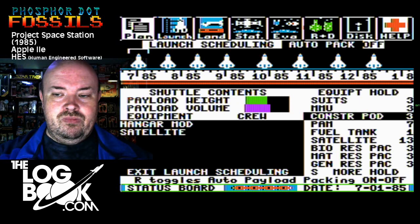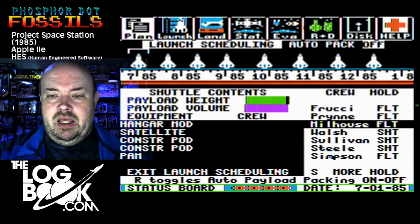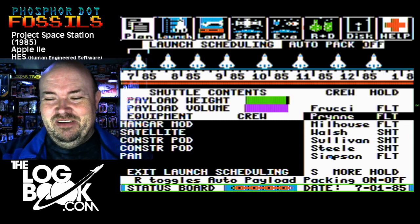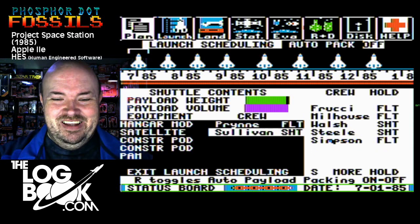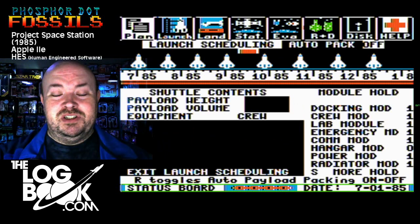Take at least two pods up on your very first flight, at least one satellite, at least one PAM. Simpson and Milhouse, really? Welcome to 1985 — they had no idea. So we're going to do this kind of like they were doing in 1981, where the early flights were very much a case of just sending up two guys.